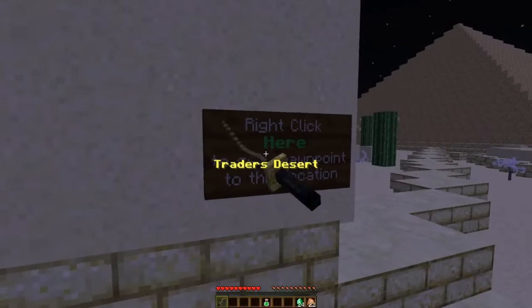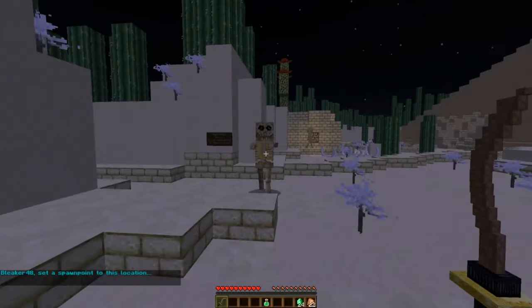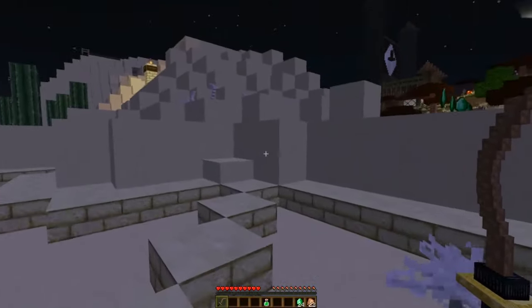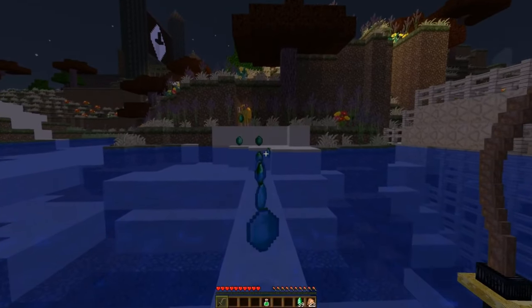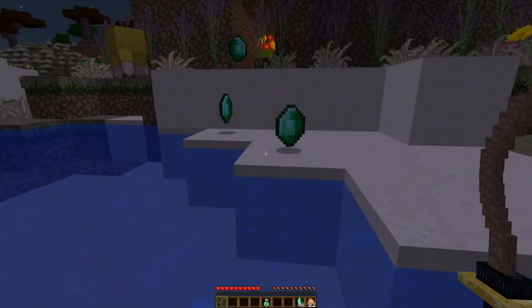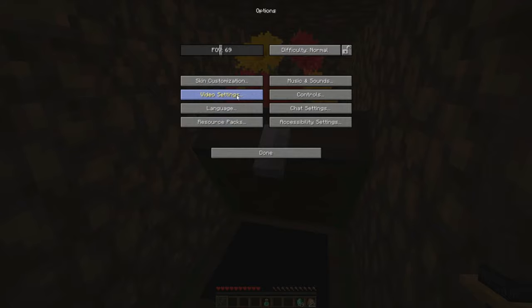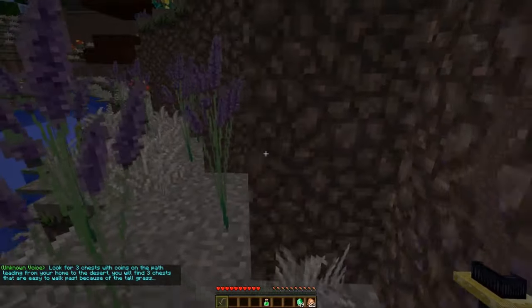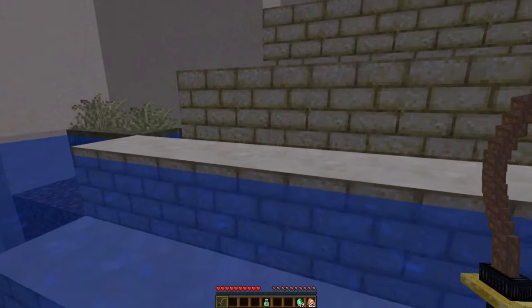Traitor's Desert — I will set spawn points here. These skeletons, once you kill them, they don't respawn. You will be venturing back and forth through this area a considerable amount, so it's definitely worth your time just axing them off. We are going to follow this inconspicuous path to gold coin number 8. Words are very hard right now. So that was gold coin 8, and gold coin 7.